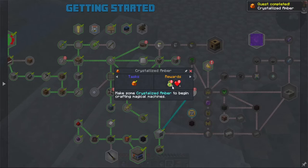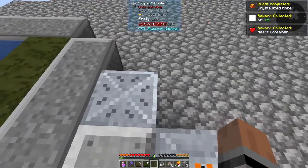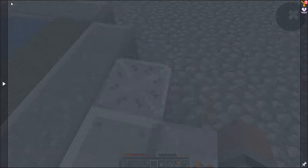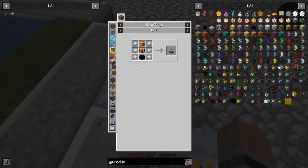Ooh, yeah! A heart container — don't mind if I do. What's the next quest? Experience Obelisk. This will be everything that I want. Cool, this requires things that I can definitely make right now.